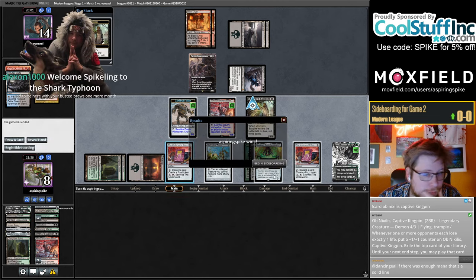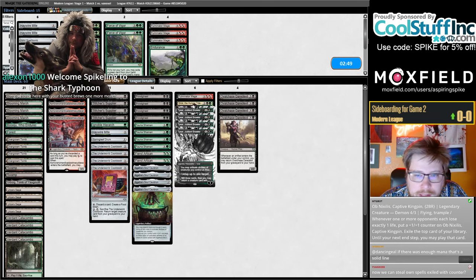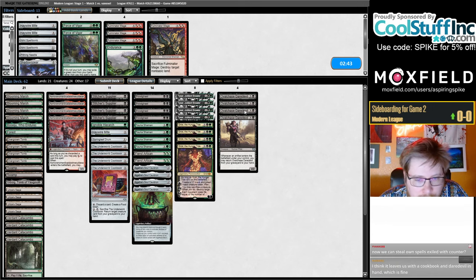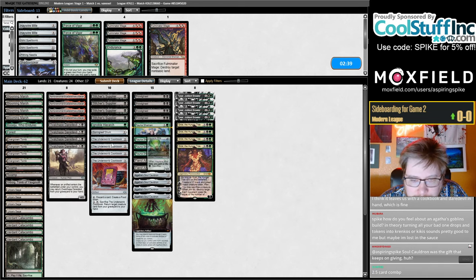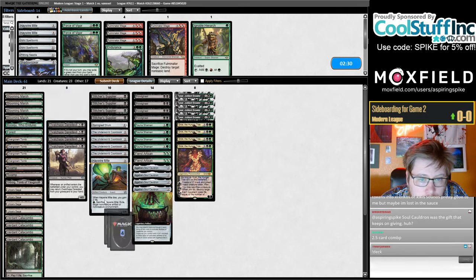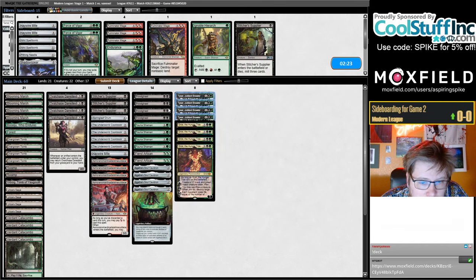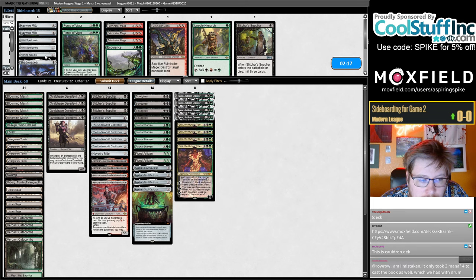Okay they can see it. We won against Scam, although their draw wasn't super impressive. The Fulminator plan is just not good in this matchup, so the fact that we're not all-in on it gives us a much better chance to win. I need Haywire Mite for Leyline — I'm okay cutting the Hierarch, okay to probably cut the fourth Supplier, don't think I need to bring in a Nils spell bomb.